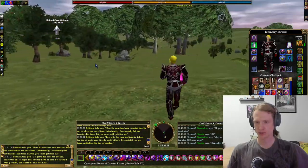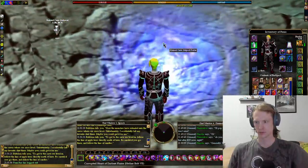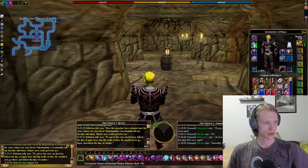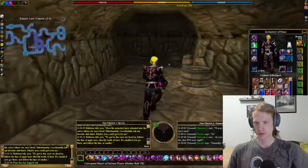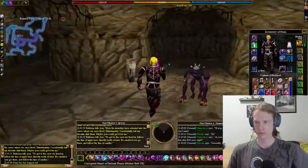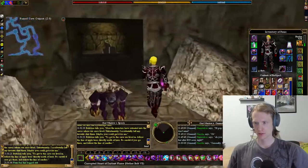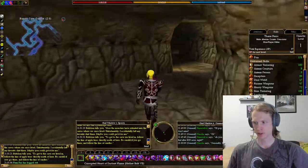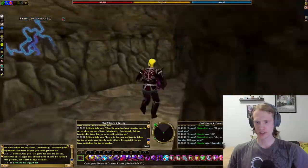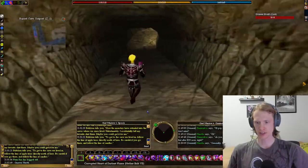Ruined cave outpost. This one's a little bit of a maze. My melee defense is probably really good — that rare still popped, 382. These Nara Shreths are not going to hit me.